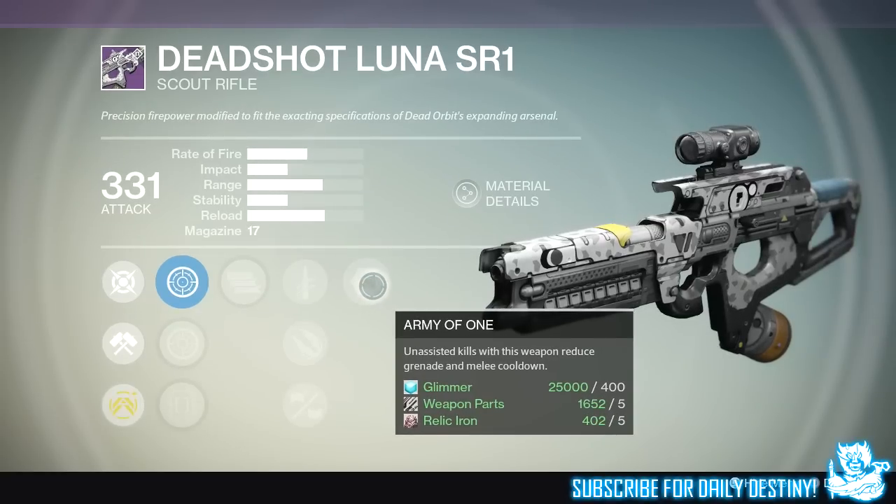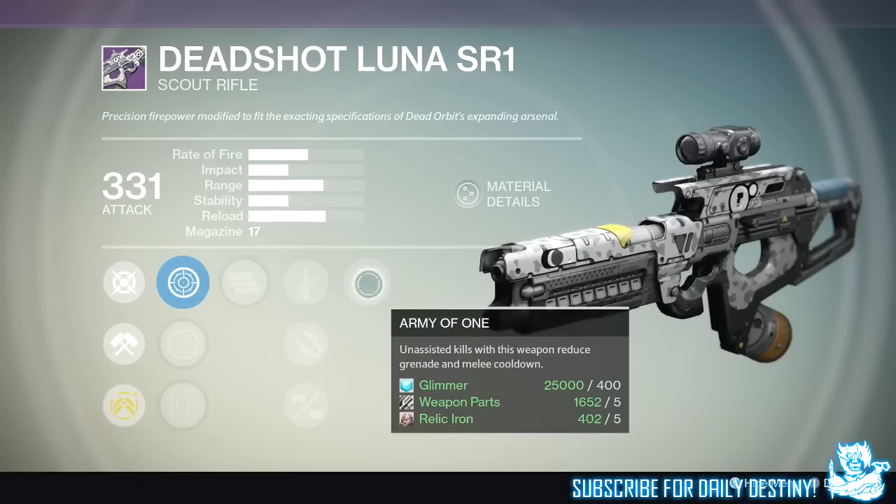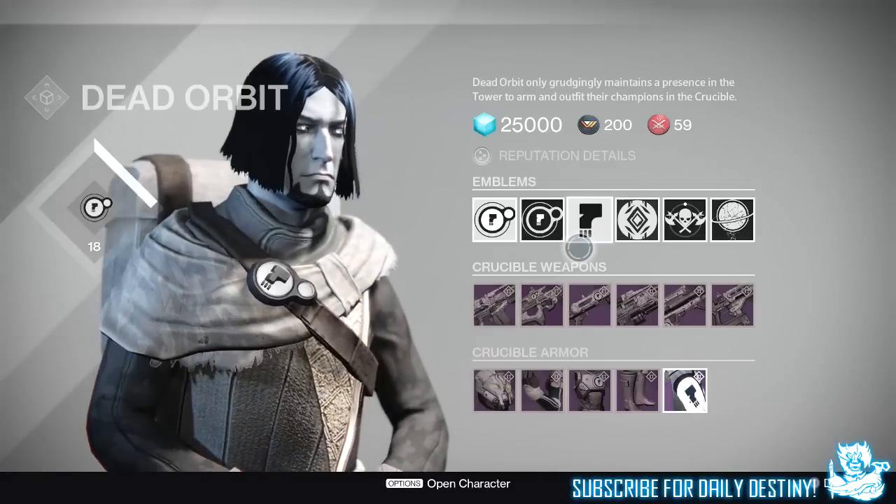We also have Army of One — unassisted kills with this weapon reduce grenade and melee cooldown. All in all, this isn't a bad looking scout rifle — it looks unique, it's got full auto, it's got explosive rounds. I probably would be re-rolling still, but you never know. Dead Orbit isn't the faction I represent — I represent New Monarchy — but once I'm done with New Monarchy, Dead Orbit is definitely the one I'll be going to.